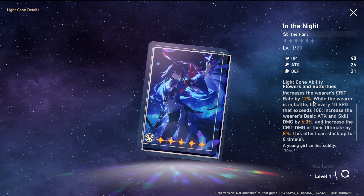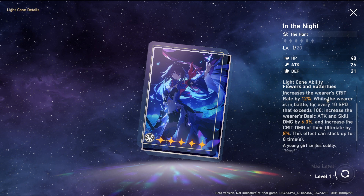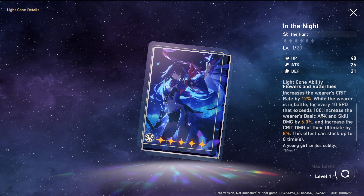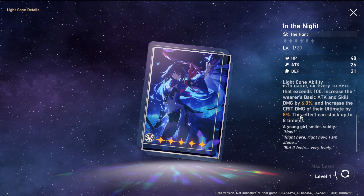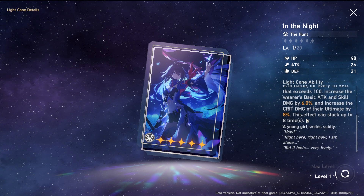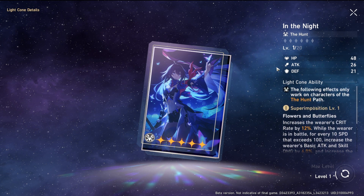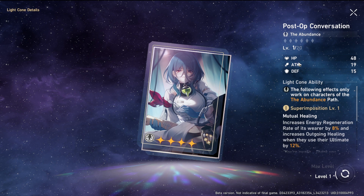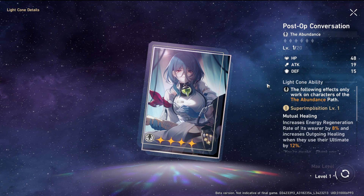A lot of the time the weapon gives a certain kind of damage bonus or straight-up stats. For example, Seele's light cone gives her 12% crit rate, plus skill damage increase and basic attack damage increase whenever she has more than 100 speed — added onto her ult's crit damage. So it's added effects on top of the base stats you get from equipping the weapon.